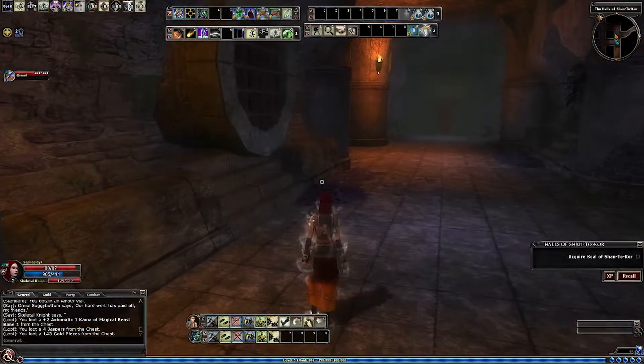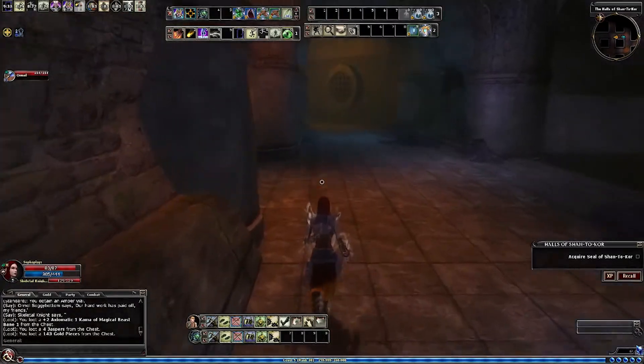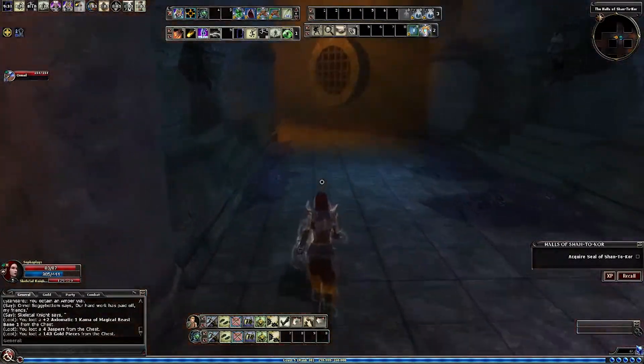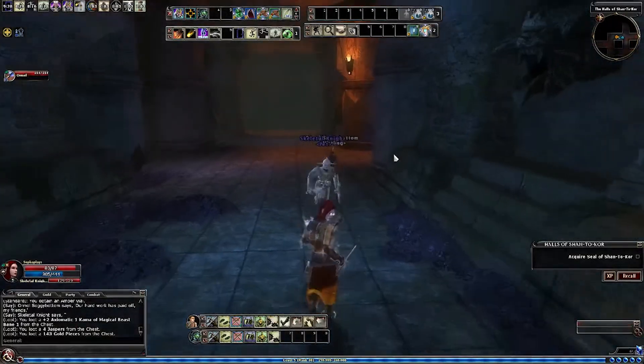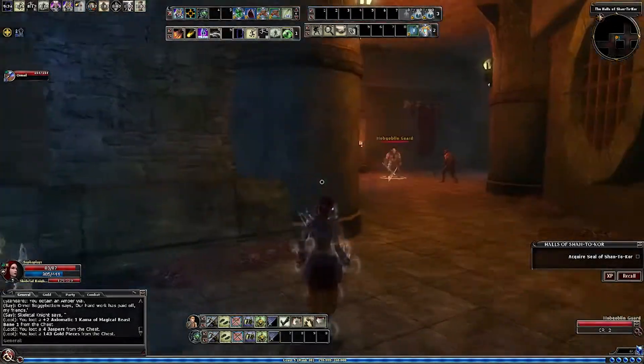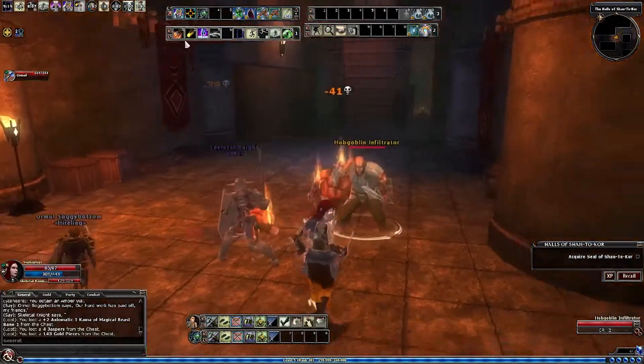What's the easiest way to do this? I guess you go this way and avoid everything. Basically, there are some enemies to the left-hand side and some enemies to the right-hand side, but if you go that way you can actually avoid them. You don't have to kill them, which is always nice.